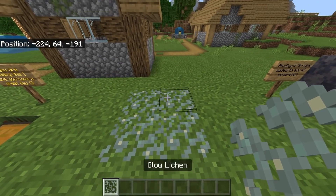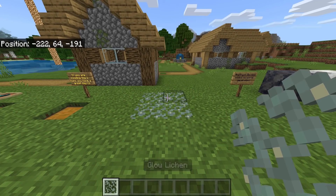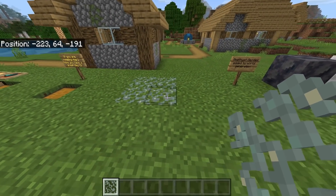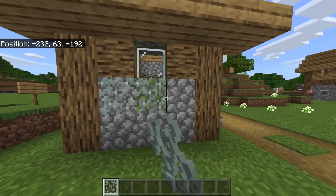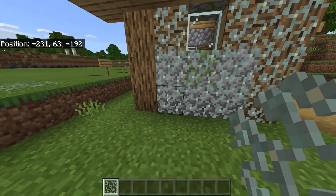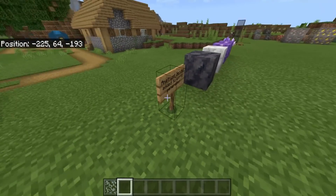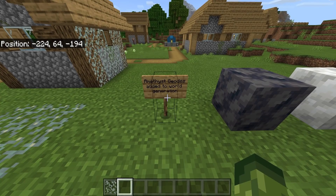We have glow lichen, which spawns naturally inside mine shafts and caves. It's bright — probably the best way to describe it. If you're like me and really hate having to place down torches, this is just another alternative light source.